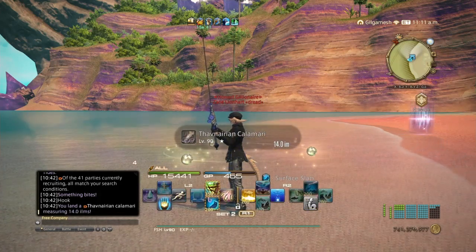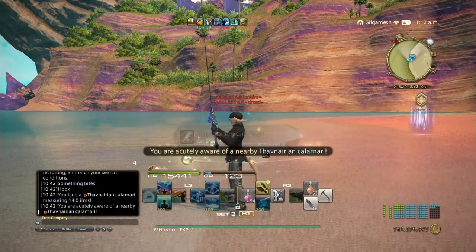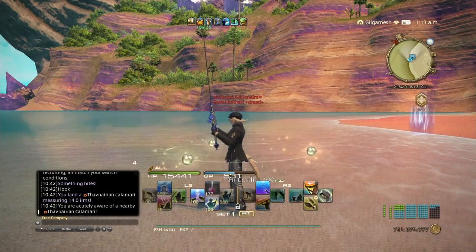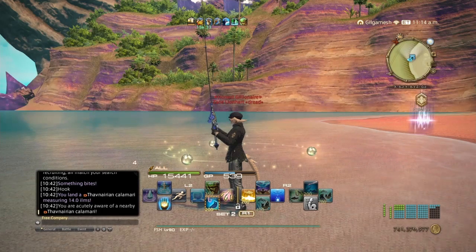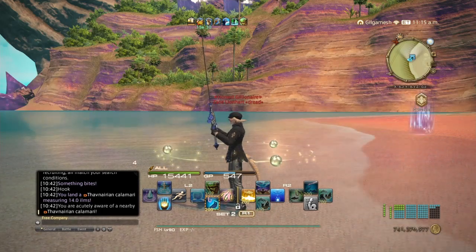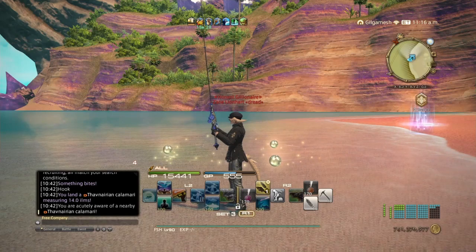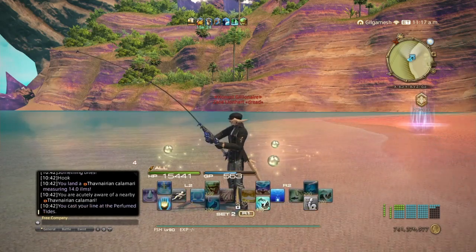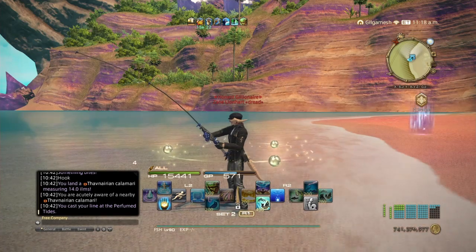There it is. So now you can just do an identical cast. Use a cordial to get your GP back, and then if you want, you can wait for 700 GP so you can use triple hook — otherwise, go ahead and just do a double hook. It doesn't really matter. Triple hook gives you 3 at one time, and double hook gives you 2.